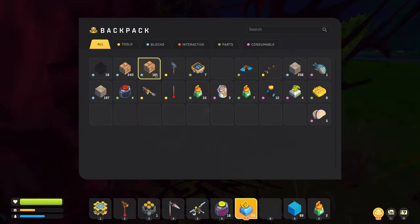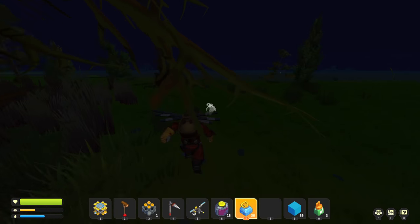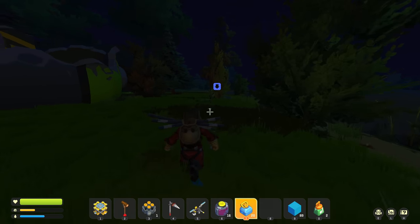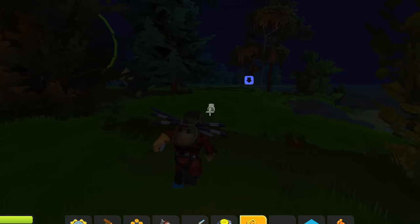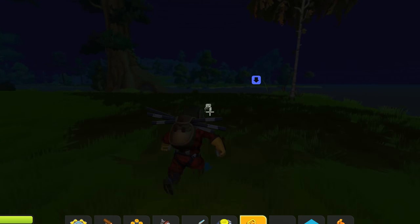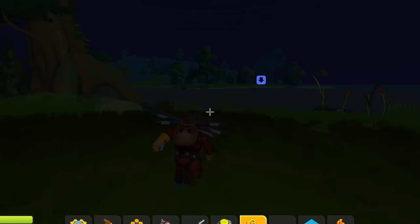I'll just let that pump in the background. In the meantime I can clean my inventory, hop into the ocean, probably wait until it's daytime, and collect a bunch of oil — which means we get a bunch of plastic, which means we can make a bunch of circuit boards, which means we can make all the resources we need for the amazing speed collector boat.